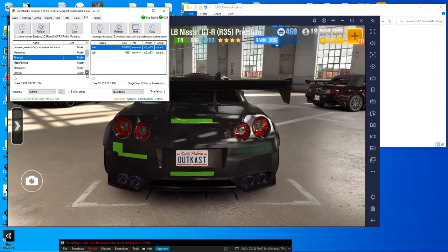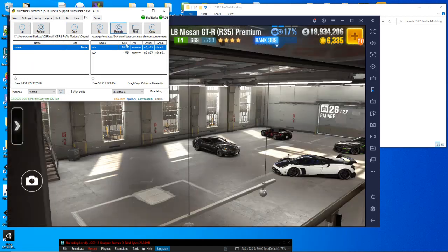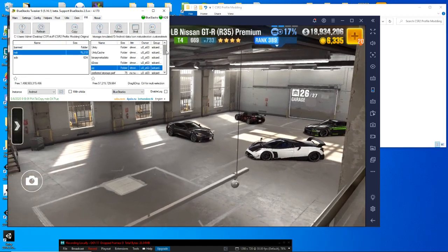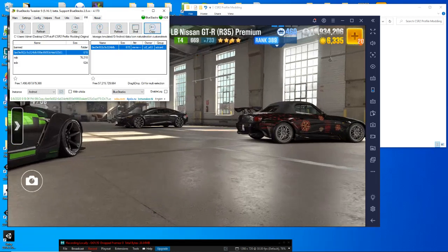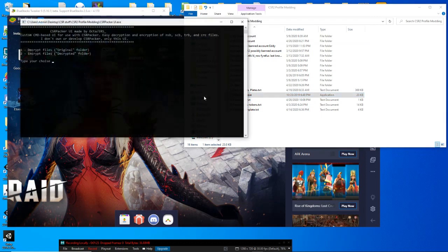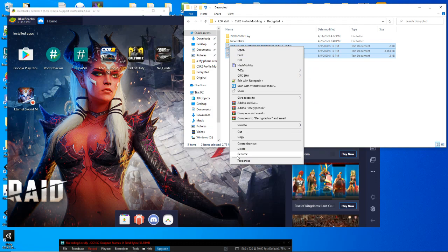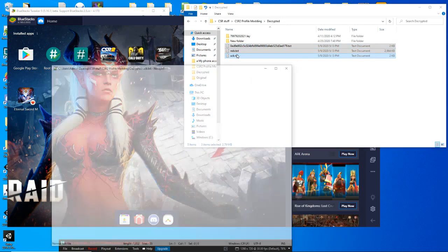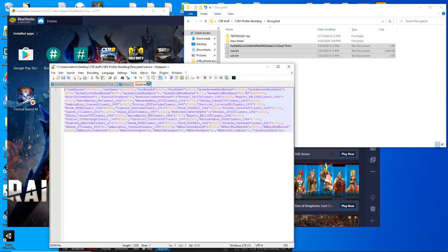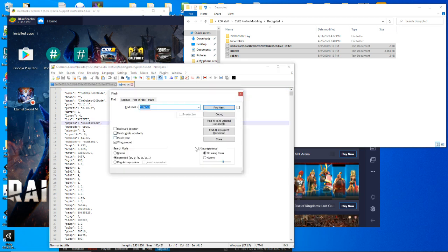So let's get the files from the game. You can always refresh and make sure you have the most recent set. Now I don't need to use the SCD as part of this, so I'm going to get rid of that. I'm really interested in NSB here.